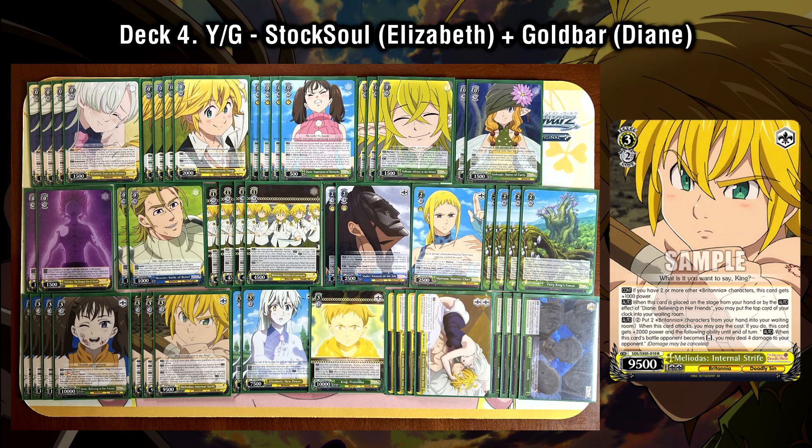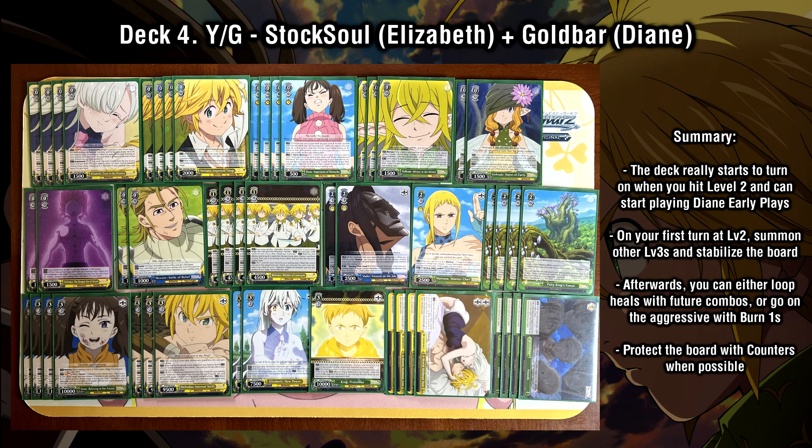The Meliodas is also a very aggressive finisher — on attack, pay 2 and discard Super Tanya to get 2000 power, and on reverse of his battle opponent he can burn 4. To round out the deck, we run a good amount of level 2 counters to help protect our Dianes: two copies of the backup anti-change counter Slater from set 1, and one copy of the new 4-5 counter where it's a 2-5 counter, but if our opponent has a climax in play when we use backup, we can give our battling opponent an extra 2k. Just spam the board at level 2, keep playing that gold bar, and if that doesn't work, lean back on all the extra healers — Meliodas and Elizabeth — that you can recur.